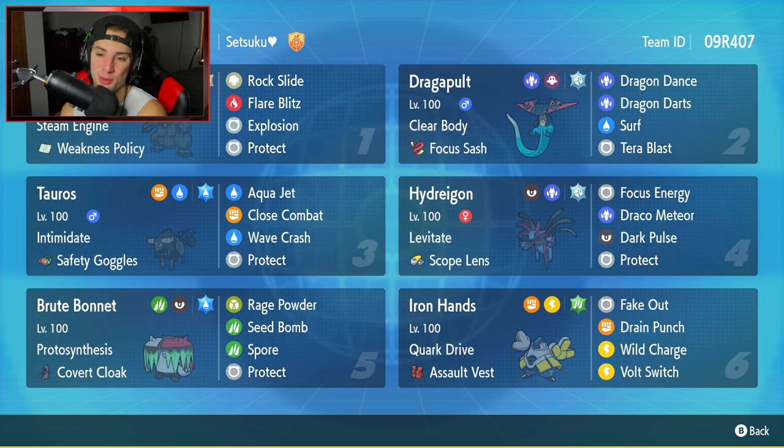Hydreigon is going to be our fourth Pokemon. Hydreigon has Levitate, Scope Lens as an item, Focus Energy, Draco Meteor, Dark Pulse, and Protect. Very solid moveset for any Hydreigon.